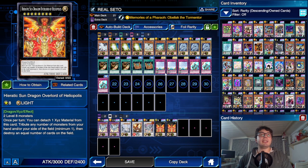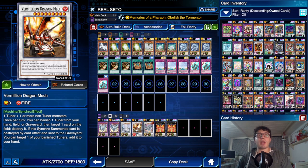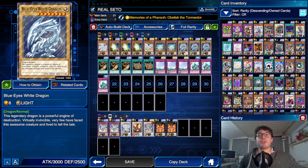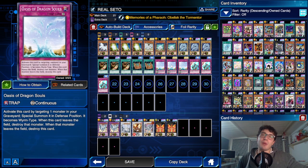For the extra deck, it's pretty standard: Double Erotic, Azure-Eyes, Blue-Eyes Pride Dragon, Vermillion Dragon Mech, and a couple of Blue-Eyes Twin Burst Dragon. There's no reason to play Neo Blue-Eyes Ultimate Dragon since we don't run Polymerization. We can summon Twin Burst by having a couple of Blue-Eyes White Dragons, and this can happen really easily thanks to Oasis of Dragon Souls. That was all for the explanation — let's jump right into the replays.